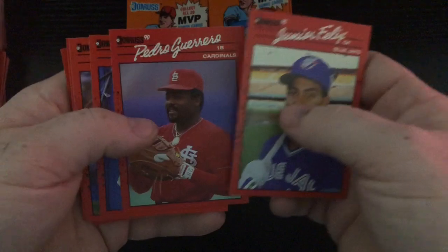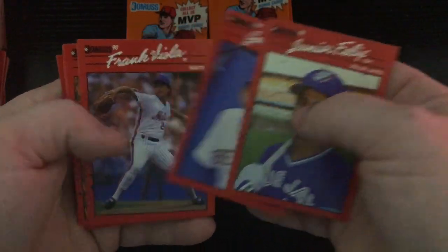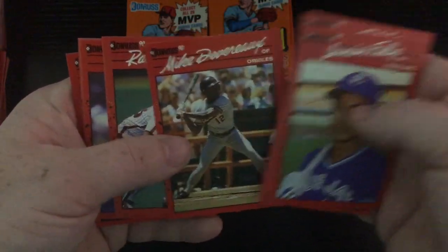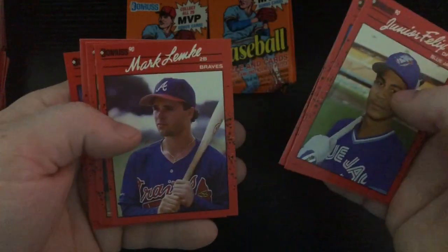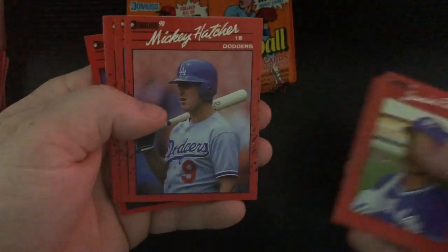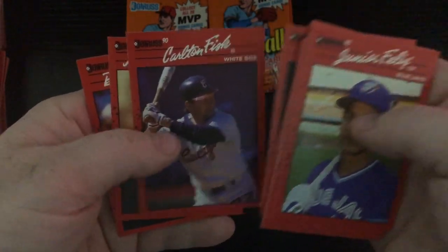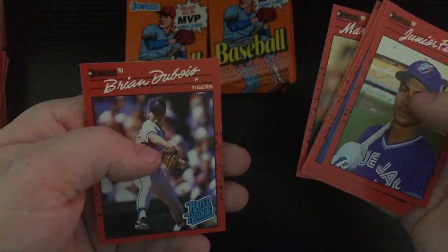Junior Felix, another Pedro Guerrero — that makes like the third or fourth one I pulled of him. Joe Girardi, Frank Viola, another George Bell — like the fourth or fifth of him too. Mike Devereaux, Randy Ready — ain't that a name for you. Mark Lemke, Robin Yount — nice. Mickey Hatcher, Tim Cruz, another Barry Larkin, Alan Anderson, another Carlton Fisk, Mark Williamson, and Brian Dubois.